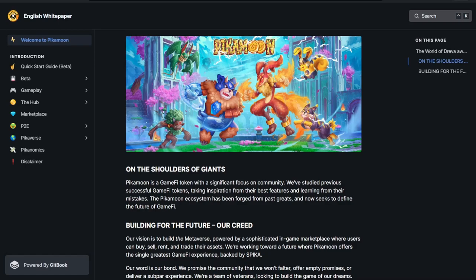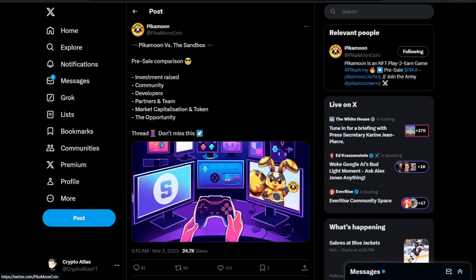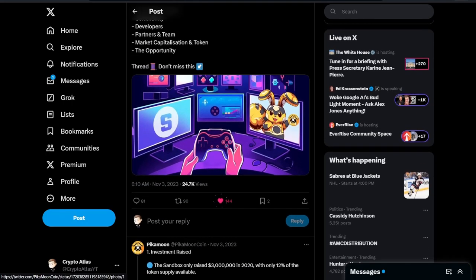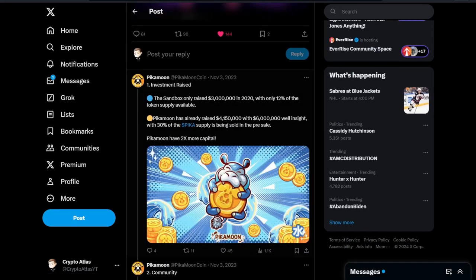By the way, the beta for this is live on the App Store and the Play Store — it's got over 5,000 daily players already. And here's a bit of a comparison. PikaMoon versus Sandbox: the trading market cap on launch is looking at just $10 million, which is 100x smaller than Axie or Sandbox. These breakdowns cover pre-sale comparisons, investment raised, community, developers, partners and team, market capitalization, tokens, and opportunity. I'll provide a link to the full thread in the description as well.